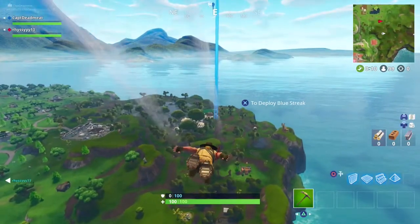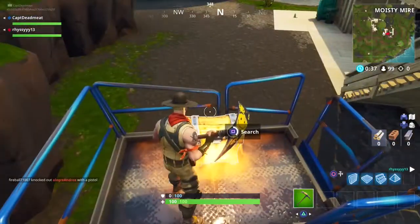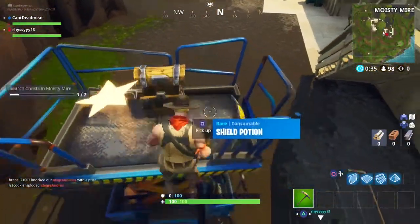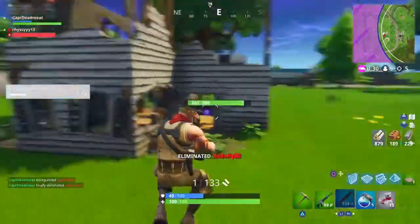I found searching 7 chests in Moisty Mire to actually be very easy. The chests seem to be more spread out than a lot of other places, which made it very easy to grab. Shotgun eliminations — everybody loves shotguns. That's easy too.